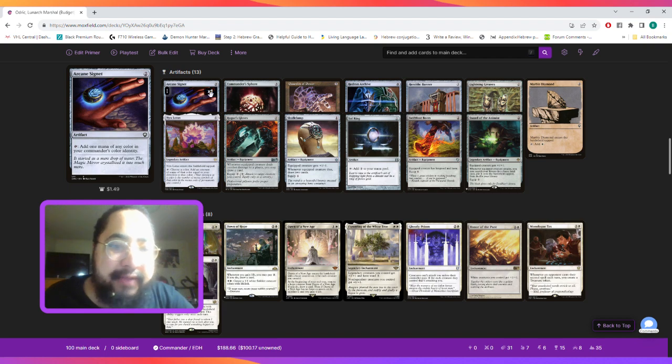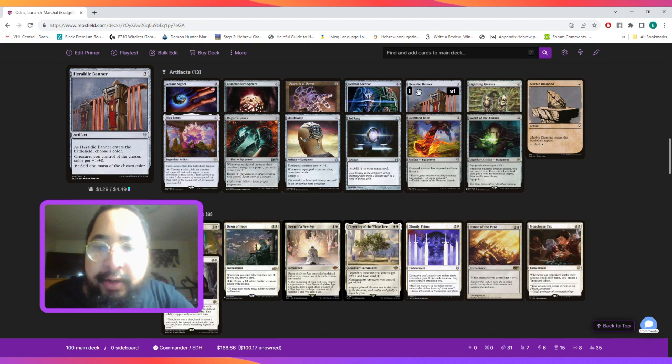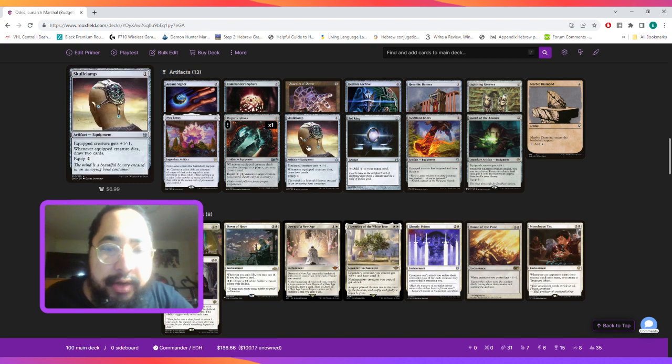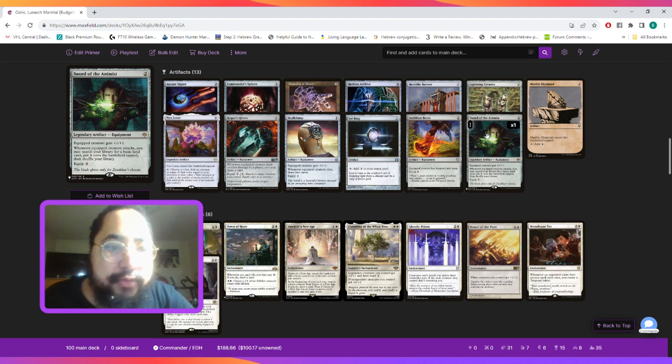For artifacts, we're playing Arcane Signet, Commander's Sphere, Gauntlet of Power, Hedron Archive, Heraldic Banner, Lightning Greaves, Marble Diamond, Nyx Lotus, Rogue's Gloves — which allows us, if a creature equipped with it deals combat damage to a player, we get to draw a card — Skullclamp to help us draw a bunch of cards, Sol Ring for ramp, Swiftfoot Boots for protection, and Sword of the Animist to thin out our deck and get all the lands whenever we attack with a creature equipped with it.